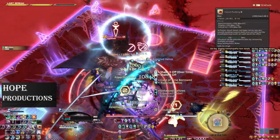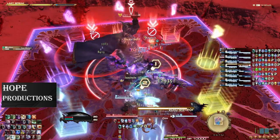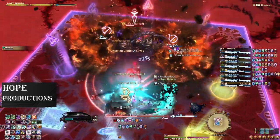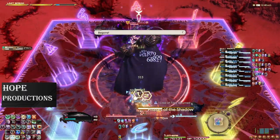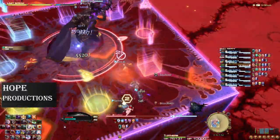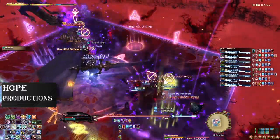Following this we have another Binding Cold, another Void Meteor — make sure to stack north and south as this finishes — and Phases of the Shadow. Do you remember the telegraph he gave you before all this began? Because after the back and front dodges, you will need to either handle being in with spread, or out with stack.